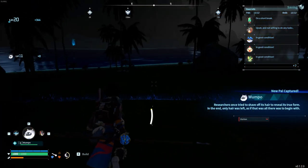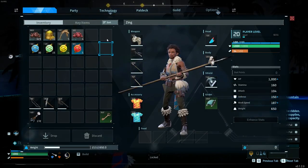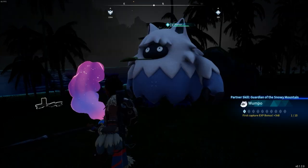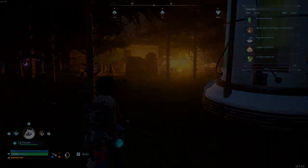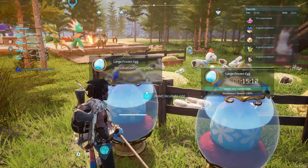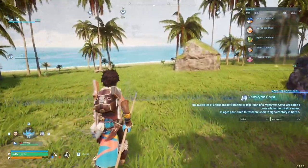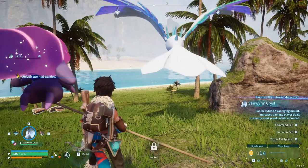Wumpo. Large frozen egg. Van Wyrm crisp. Beautiful.